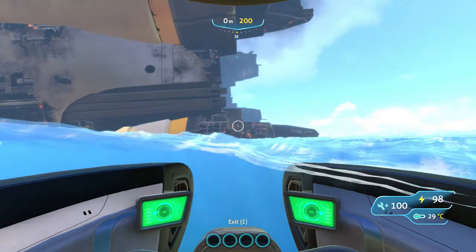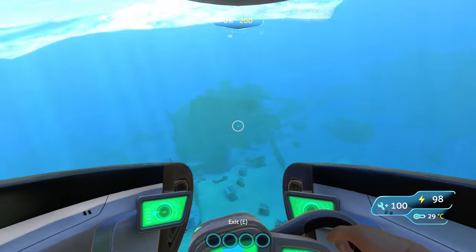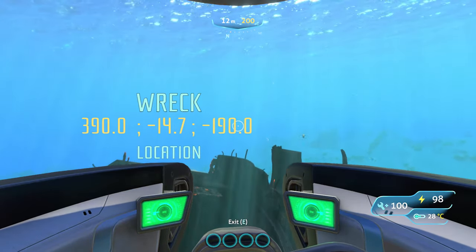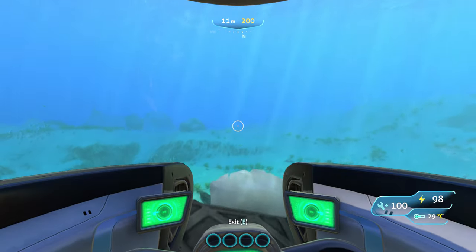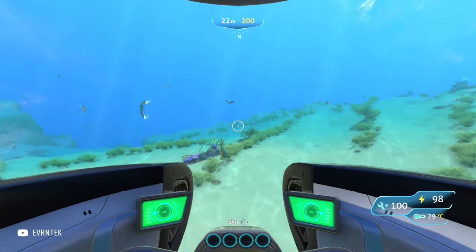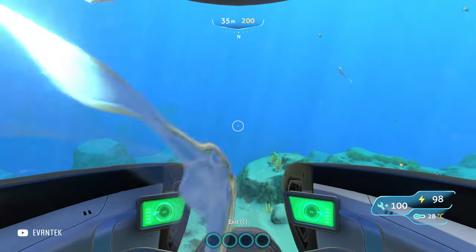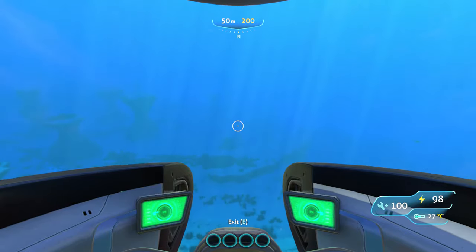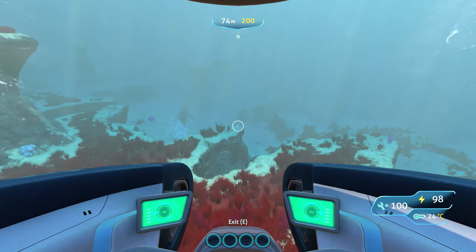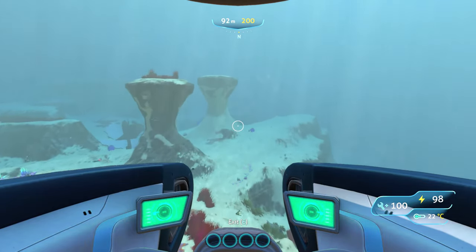We are starting at the back of the Aurora near the engines. Turn around and you'll see a shipwreck — we're going to use that as a starting point. From above the shipwreck, face the direction where you can see boulders and a coral tube on the left, which is about north. If you have a compass, go exactly north toward life pod 6. Going the right way, you'll notice some column-like structures — keep them to the left.